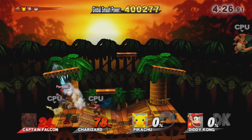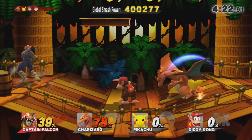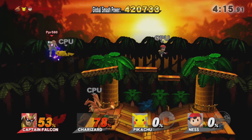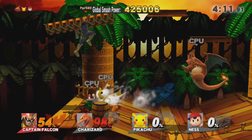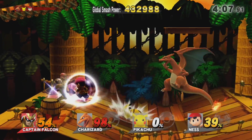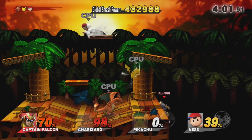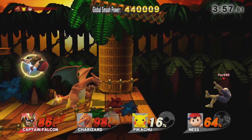We got 78% on Charizard on only one Falcon Punch — that's because I did a reverse Falcon Punch. Whenever you start a special move, and that's something I've been forgetting to mention — or maybe I said this with Ganondorf — whenever you start a special move, you can change its direction by quickly inputting the other direction just as the move starts. That is the case with Captain Falcon's Falcon Punch.